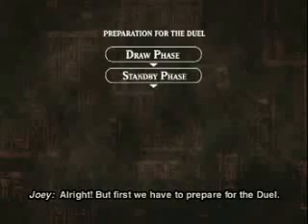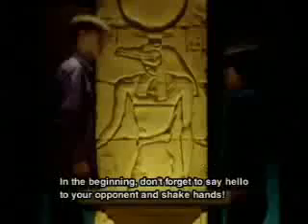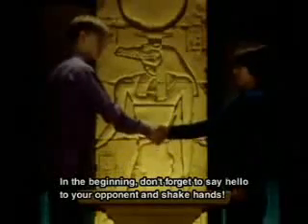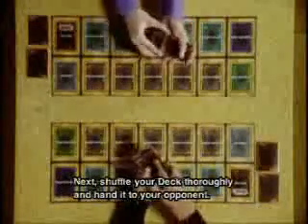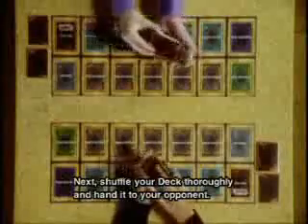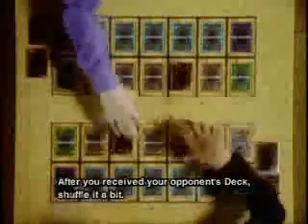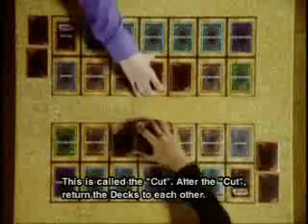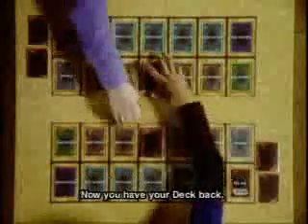Well, Joey, how about we start dueling? All right, but first we have to prepare for the duel. In the beginning, don't forget to say hello to your opponent and shake hands. Next, shuffle your deck thoroughly and hand it to your opponent. After you receive your opponent's deck, shuffle it a bit. This is called the cut. After the cut, return the decks to each other. Now you have your deck back. Put your deck onto the deck zone in the game mat.